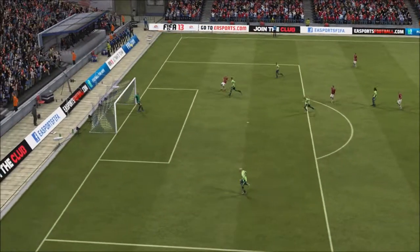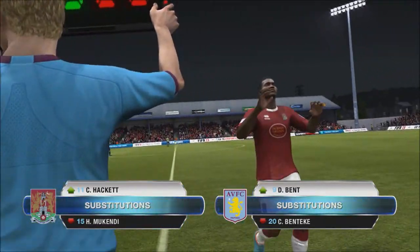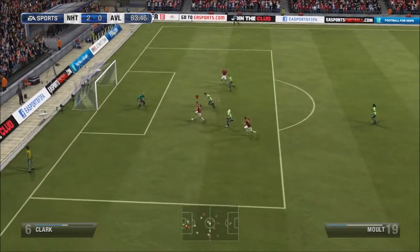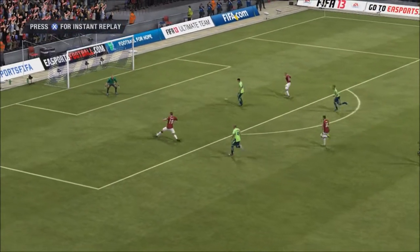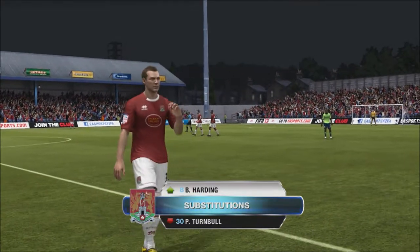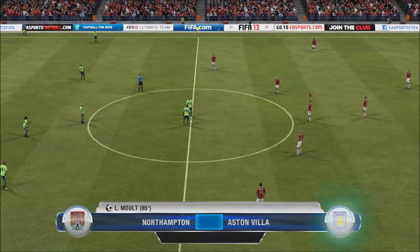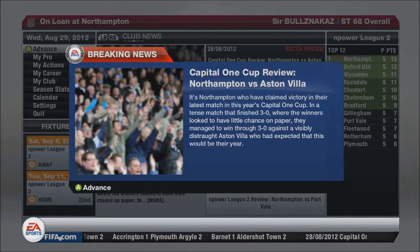A League 2 side knocking out a Premier League club. Darren Ben comes on for Ben Teke and we make a substitution as well. Then we seal the deal in the 85th minute with a bit of a fluky goal — I run at the keeper, the ball just rolls underneath him and goes in. The keeper probably should have done a lot better, but I'm not going to complain. It's 3-0. Some more substitutions to waste time, and that was the game — we won 3-0. One hell of an upset.